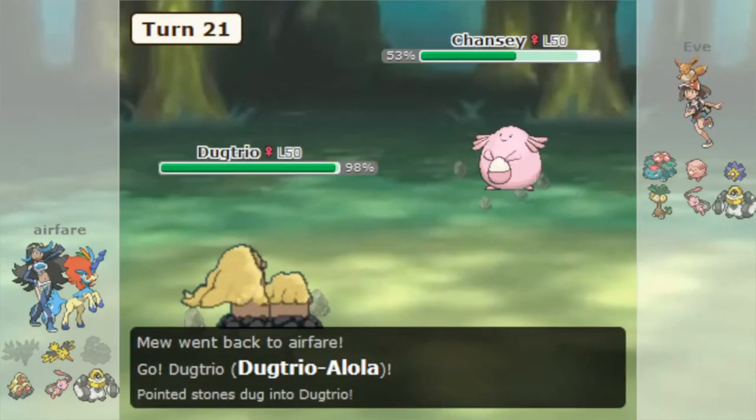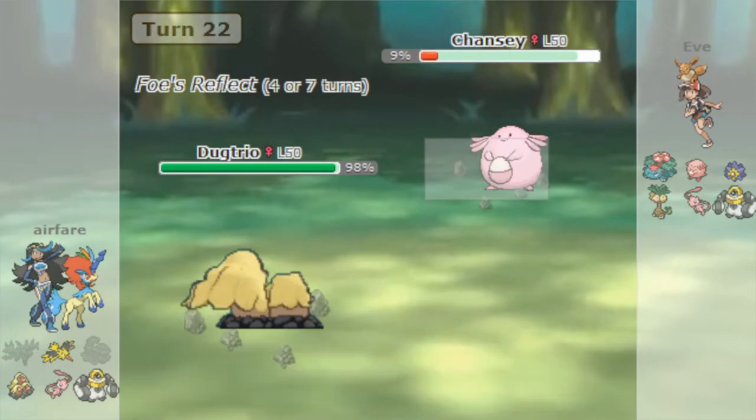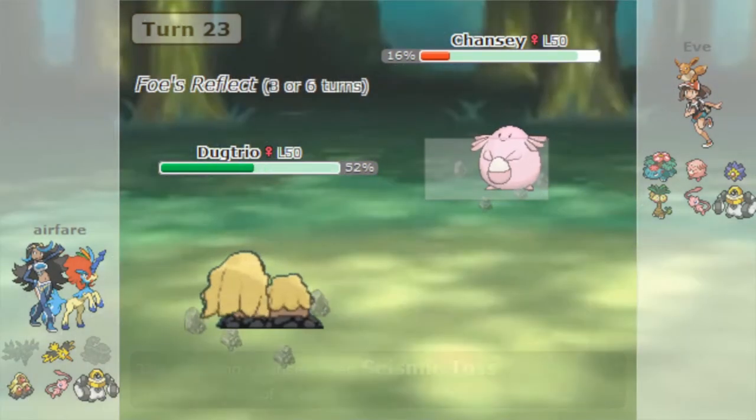Dugtrio is a Pokémon with a long and successful history in competitive single Smogon battles thanks to its amazing ability, Arena Trap. I'm sure you're already familiar with it if you're watching this kind of content, so I won't bore you with the details. However, there's another side to Dugtrio's story.